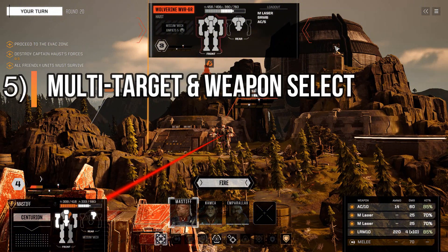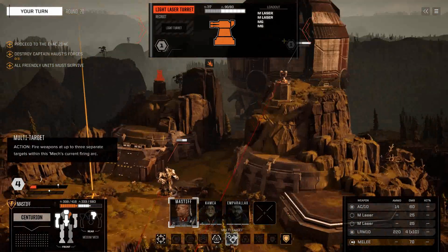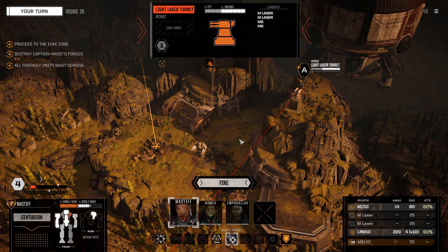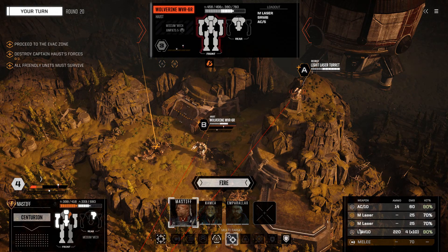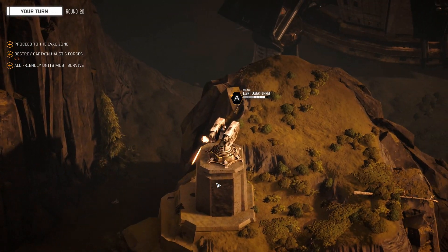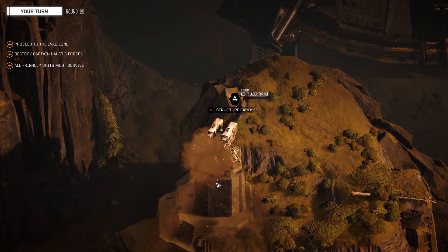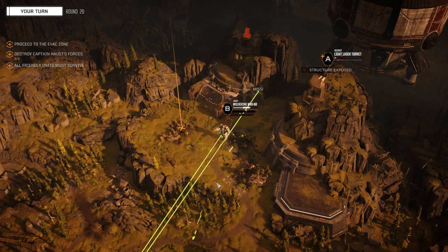Let's say you have a couple of targets in your weapon range and you just can't pick which one to fire on. Well you're in luck, because in Battletech you can click the multi-target button and spread the love in the form of lasers, missiles, and ballistic fire to each individual target. All you have to do is select which weapon you want to fire on which target and then sit back and watch the fireworks explode.